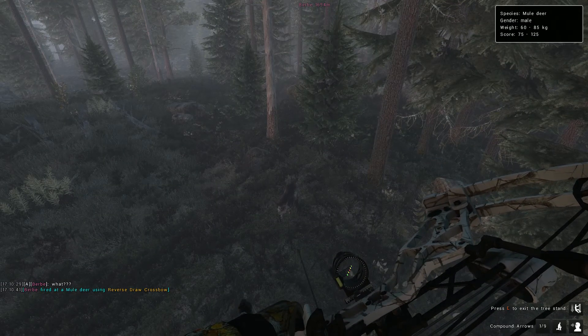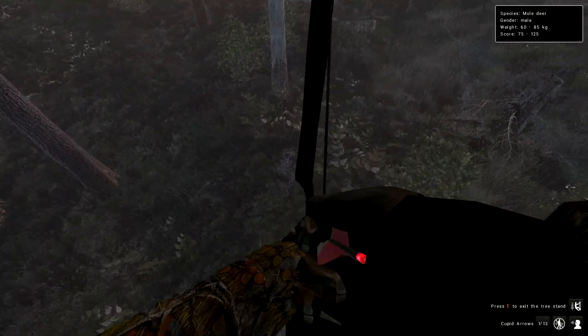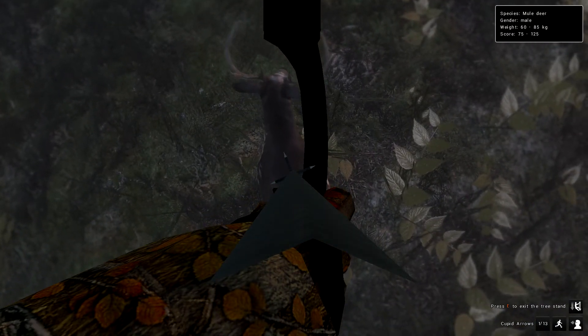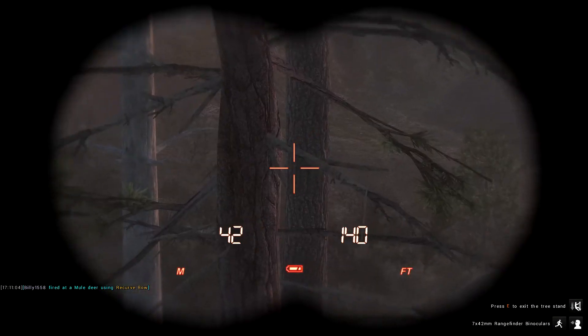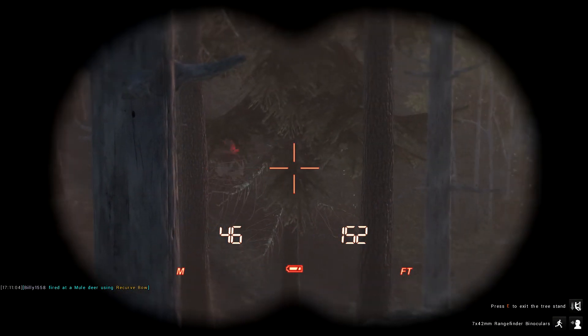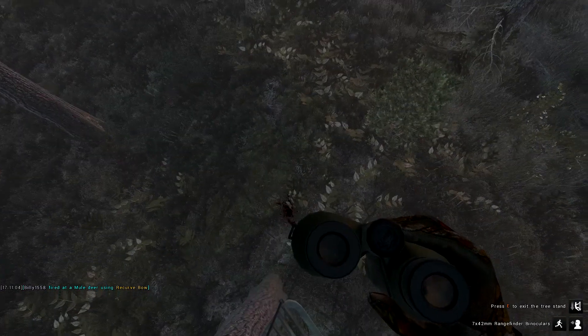Oh my god, the piebald — he's right here, right below me right now. We're going to try to take a recurve bow shot. I'm not good with this, let's see what happens. And it looks a little far behind — it looks like I barely missed the spine, but it looks a little far back. I don't think I got a good shot.